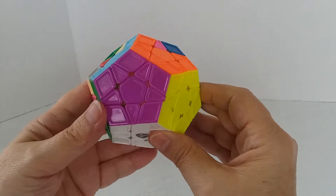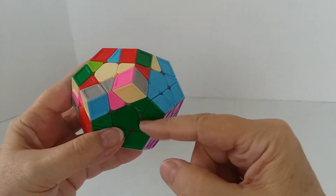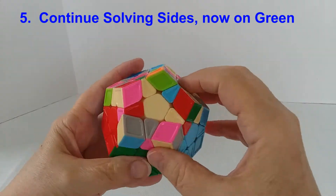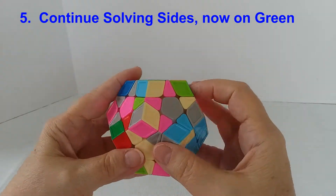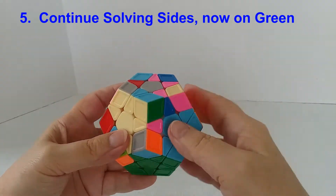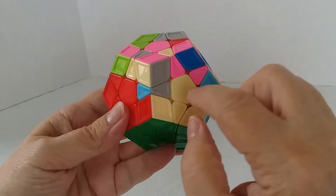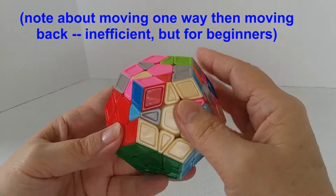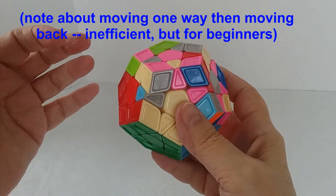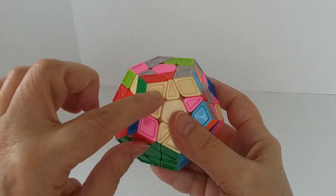Every now and then I like to just double check what I've done to make sure I haven't messed anything up — white's still good, yellow's good, purple's good. And now we're going to do green. That's lined up — we move it out of the way. I move it over, bring this up to get it, move it back, come down, and it's paired up the edge with the corner.